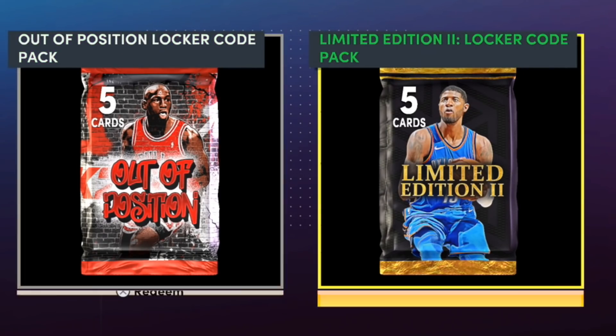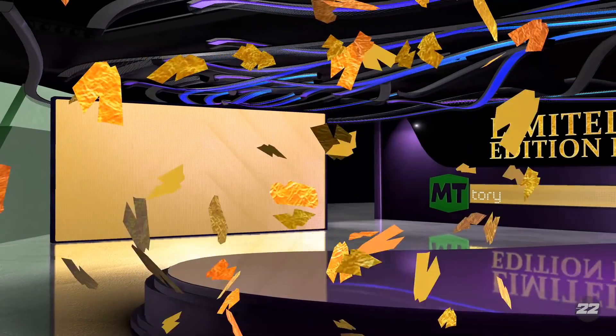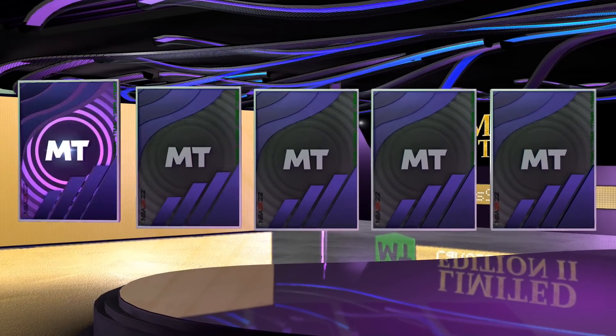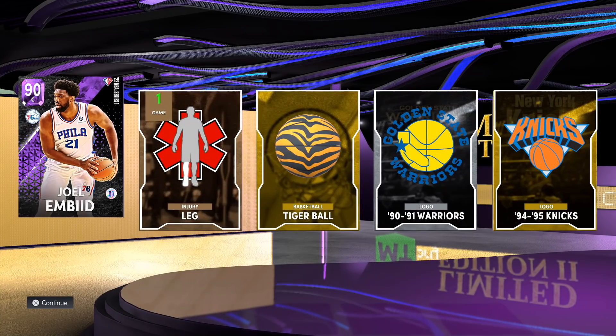Now we got the two big packs, man — who do I wanna start with first? I'm kinda nervous. Let's do the limited edition one first — let me get Paul George, that's the only player I know for sure. Since there's no shake animation, it's not gonna be him. I don't even know who else is in here — we got a purple. It's gonna be Embiid. We got an Embiid, and we also got a tiger ball — that might have some value.